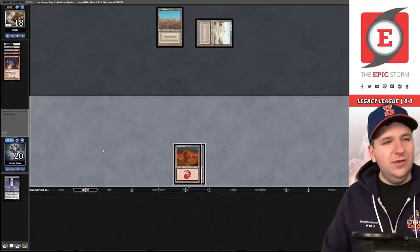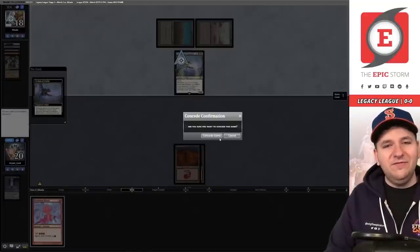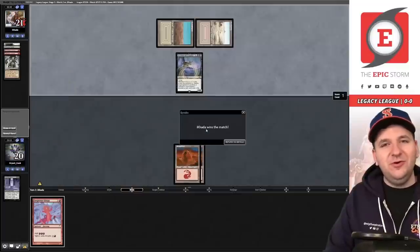Faithless Looting, Unkindness of Ravens — no turn-two reanimate. We concede to the Archon of Cruelty. Unfortunately we're 0-1 to start off this league. This was not a great game.